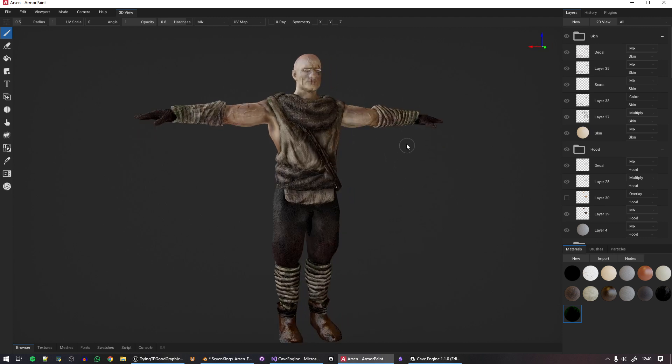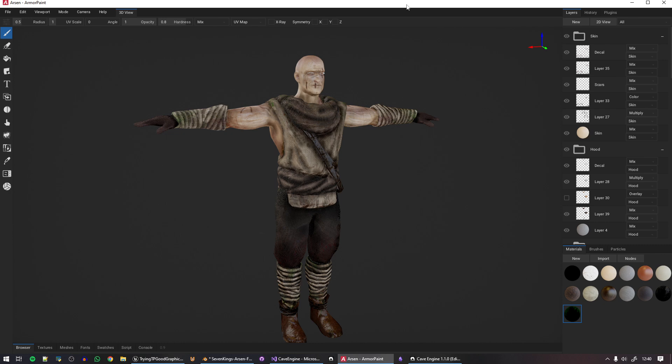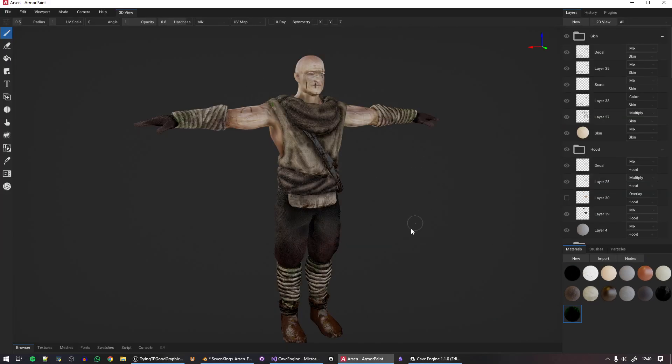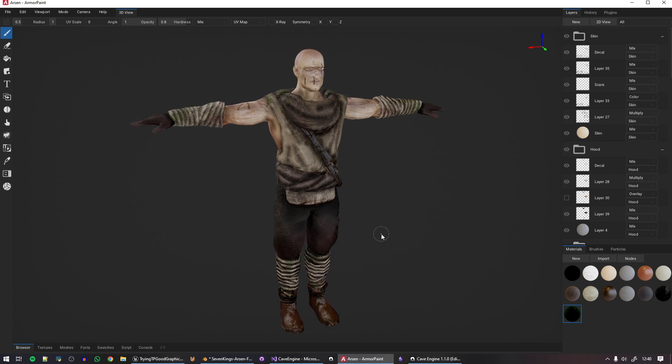I used Fuse to create the base character, then Blender to sculpt it, and then Armor Paint to use a PBR workflow to paint the character. This is actually for a game I'm working on here in the studio using Cave, and I'll get back to that in a second.